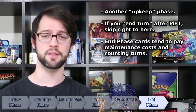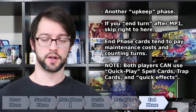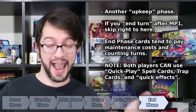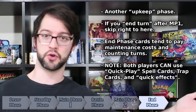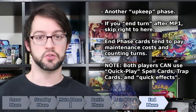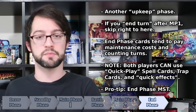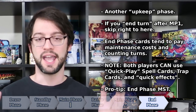Just like every other phase in the game, both players can use quick play spells, traps, and quick effects. It might seem weird to a newer player why your opponent would be doing anything at the very end of your turn when there was plenty of turn before that to use their cards. The top-level answer is that at this point in the turn, your opponent has exhausted most of their resources and has limited options, so now might be a good time to hit them with something because they might not be able to respond as well as they could have during your main phase. Again, it's strategy.